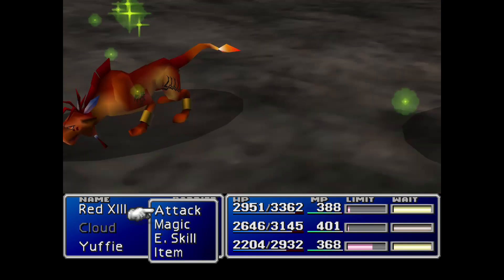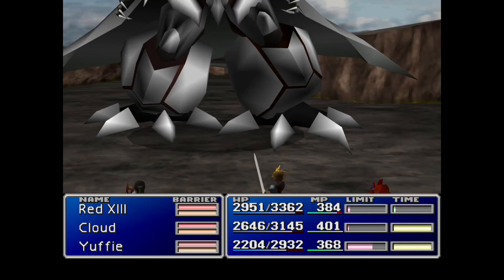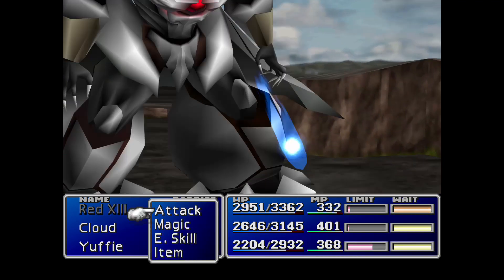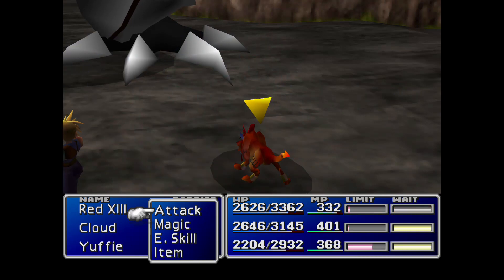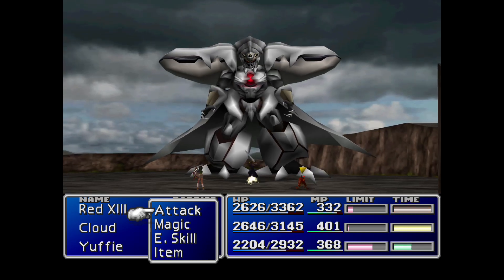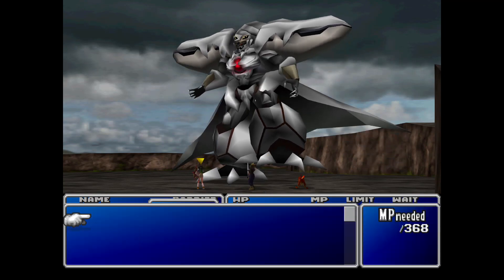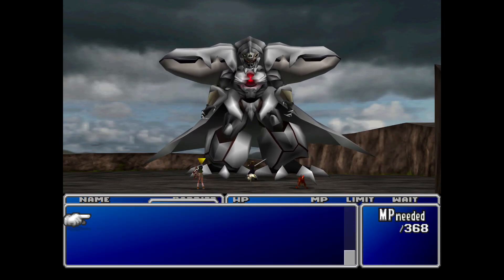I'll show you with Yuffie and Cloud — physical attacks won't do anything. As you can see, physical attacks do not do anything, so you have to use magical attacks instead.